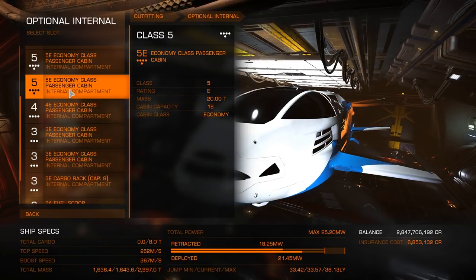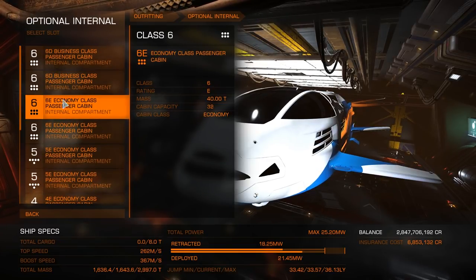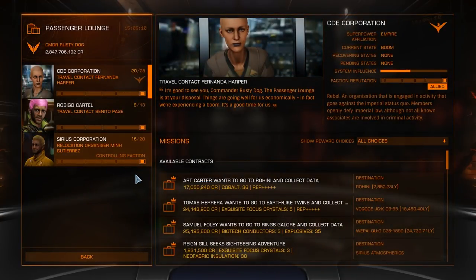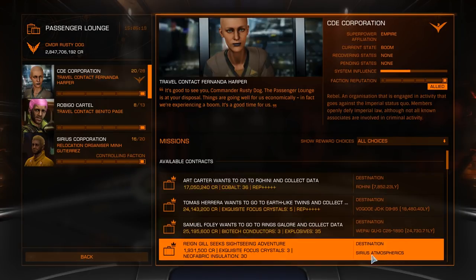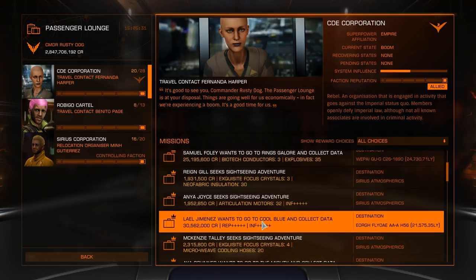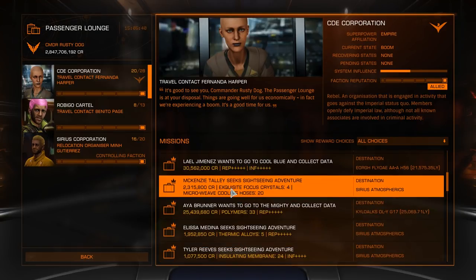I can take 9 missions and I'm going to be very picky with what I pick up. I'm looking for Serious Atmospherics destinations only — that's next door, two jumps away. I'm looking for the maximum of five Grade 5 materials: exquisite focus crystals, biotech conductors, or modified embedded firmware. Thermic alloys are only Grade 4, exquisite is Grade 5 — I'd rather have four Grade 5s than five Grade 4s. After Grade 5s, I'll look at Grade 4 stuff.